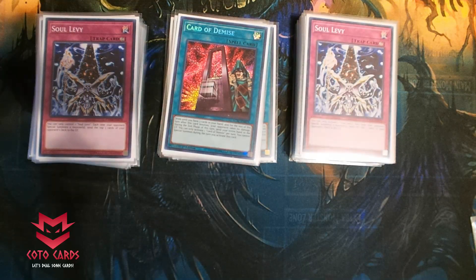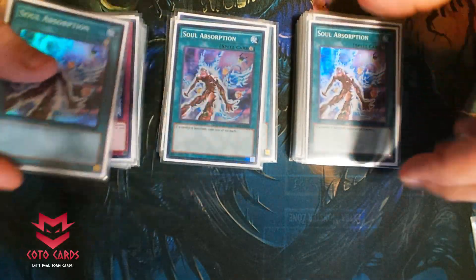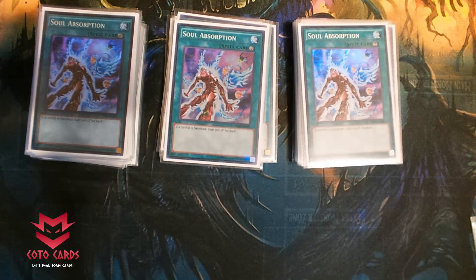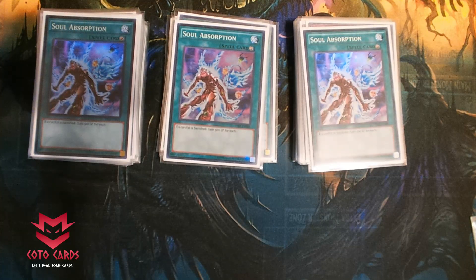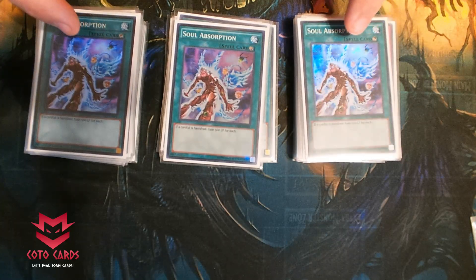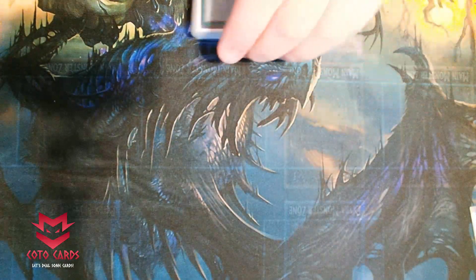So what I'm doing right now is siding in three cards. I generally remove one Heat Wave, Card of Demise, and one other card, and I side in three Soul Absorption. This is an amazing card — if a card is banished, I gain 500 life points for each card that is banished. When this card is on the field you are just gaining life points — massive amounts. In one turn you'll gain four thousand, five thousand life points. This is another card that when it's on the field, your opponent is going to do everything they can to get rid of it.